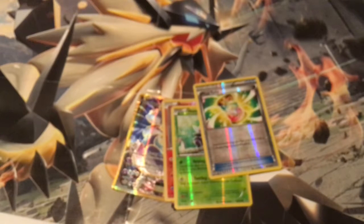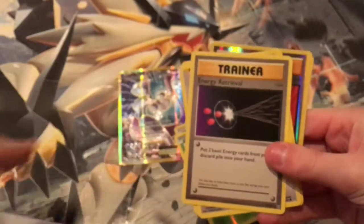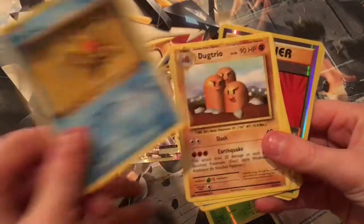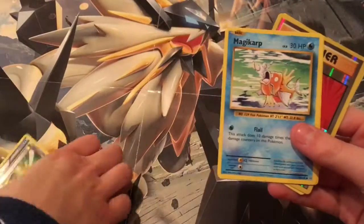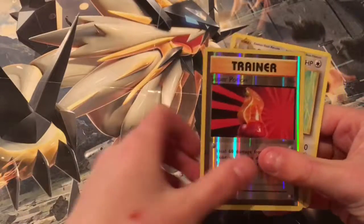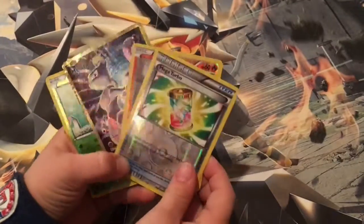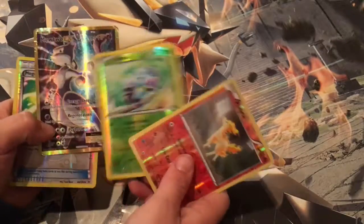One more pack to go — and don't worry, we still got four more boxes to go. We have a trainer, Energy Retrieval, Duo star, Trio zero, Seal, Magikarp, Canopy, Super Potion, and a Red Card. I won that battle! Let's reveal all the cards I got — a Mega Turbo reverse, a Ponyta reverse, a Luigia reverse, and a Mewtwo EX ultra rare!